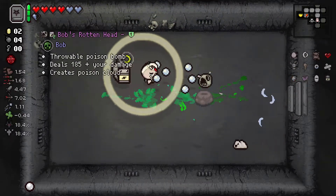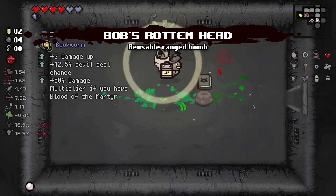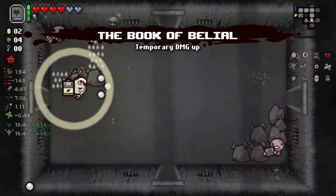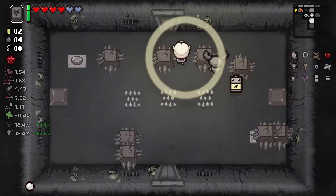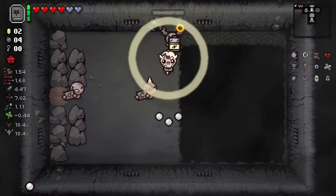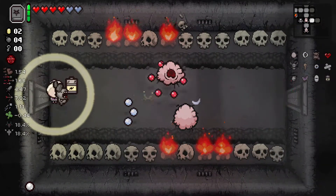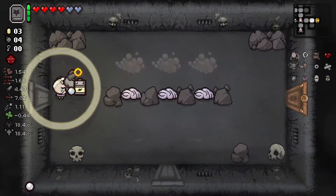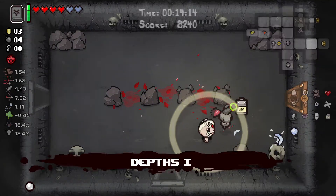Should be an easy enough Sloth fight. Bob's Rowan Head — I feel like I get Bob's Rowan Head every time I kill this dude. Maybe the secret? Gotta keep hold of the Book of Belial because I like it. I got hit! That's some BS. Don't really want to play these Bomb Beggars.